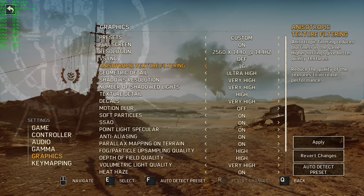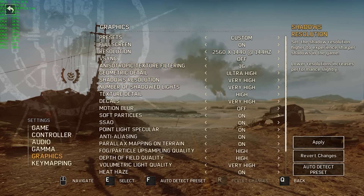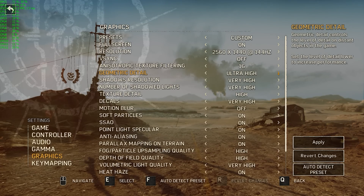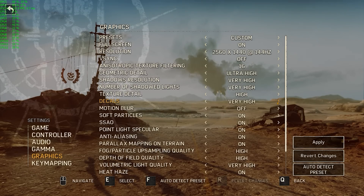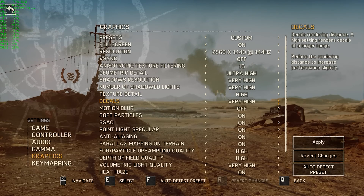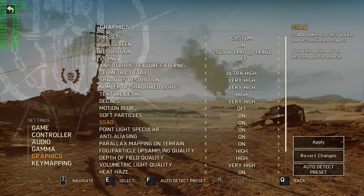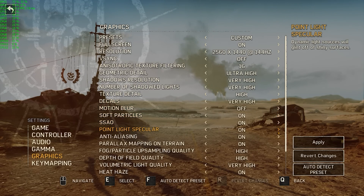V-Sync on or off. Anisotropic filtering — thank God we actually have that. Good tooltips to the side here, always nice to have that kind of information. Anisotropic goes all the way up to 16; always good to crank that up if you can. Geometric detail, shadow resolution, shadow lights, texture detail — most of this goes up to Very High and defaults to High, so just bear that in mind if you want to crank things to absolute maximum.